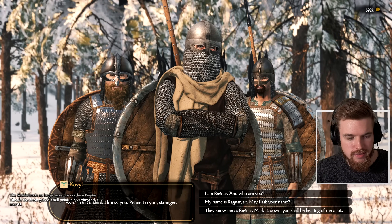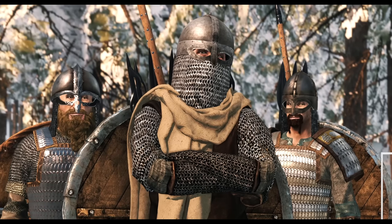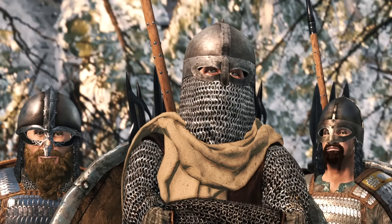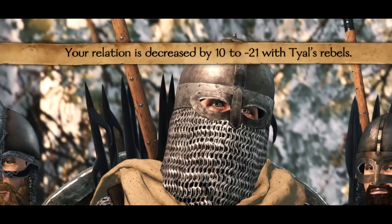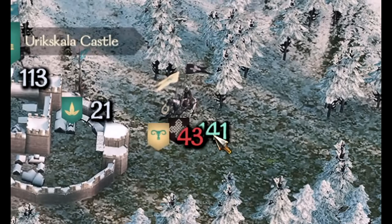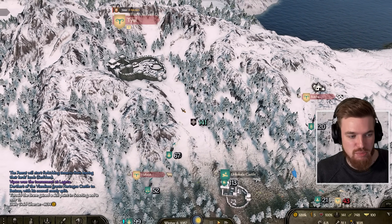We spot the rebel leader's party and confront him. He introduces himself as Kayal, chosen by the people of Tyal to lead them against tyranny. We offer him a chance to surrender, he refuses, and now we're at war with the rebels. We cancel out of the conversation and leave - we're already at war with them now. I didn't want to fight him directly because I really don't want to risk losing any men just before the siege.